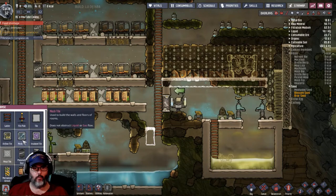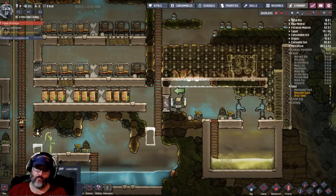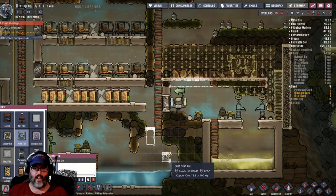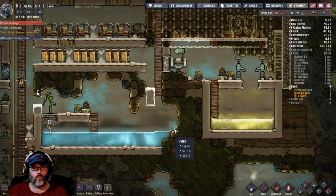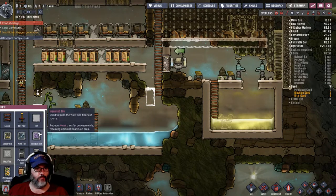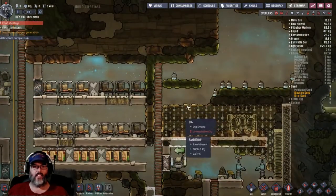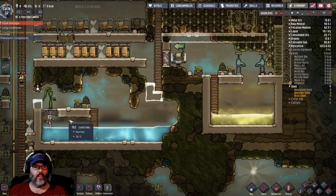I'm going to build a solid tile — not a mesh tile. The purpose of doing this is if anybody ever pees up here or something and it leaks down, it doesn't get into the water. That way that water can't get in there.